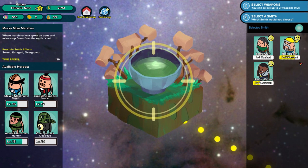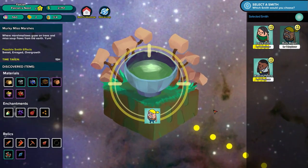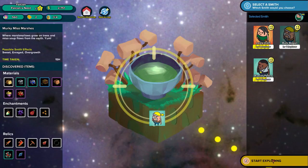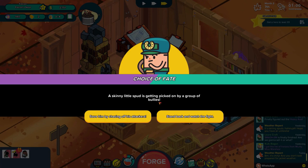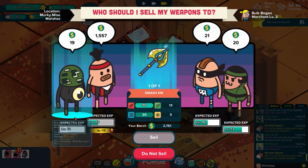We're going to sell this axe now over in the Murky Me So Marshes. The Smashin' - we will be selling this one. Both Bogans are our main merchants. Hopefully Yappy, you're the guy I want over here. Meanwhile we'll have an exploration. There's a big skinny little spud getting picked on by a group - I'm gonna go save them. I'm gonna save the old spud. Lower crap is losing speed for a day, but that's okay, we're not really using that to make weapons right now.